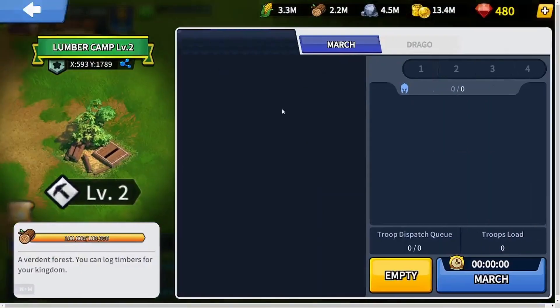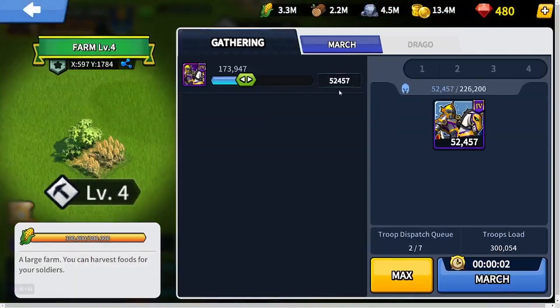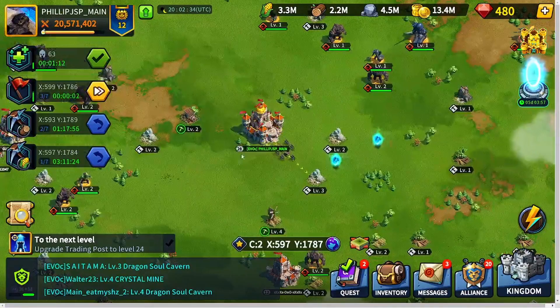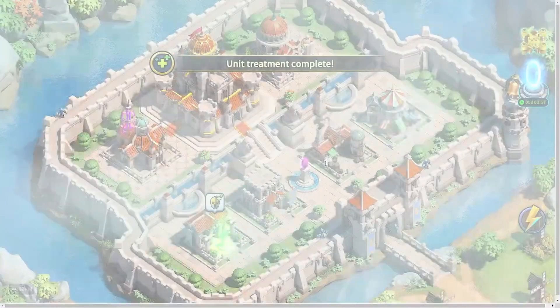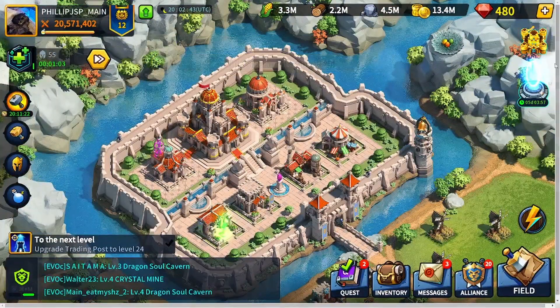Welcome back to another episode. Today we're going into the essentials of the Continent vs. Continent event and what you need to know to get started. To hop into the CvC event, you will need this little blue portal pop-up. When it appears, you'll have a timer showing the end of the event and a countdown to when you can start the event.